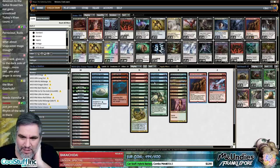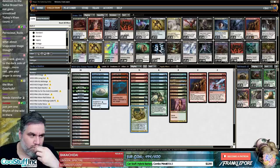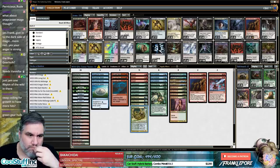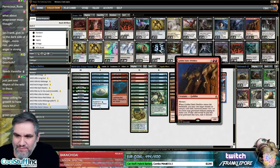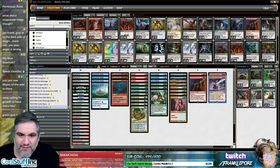What about one Verdurous Gearhulk though? What's the Red Gearhulk — Combustible Gearhulk? That could cost six though. I don't hate Verdurous Gearhulk in here. It does die — it's an artifact so it's kind of weak to all the artifact removal. Prime Evil Titan actually does seem pretty sweet here — just one of Prime Evil Titan.